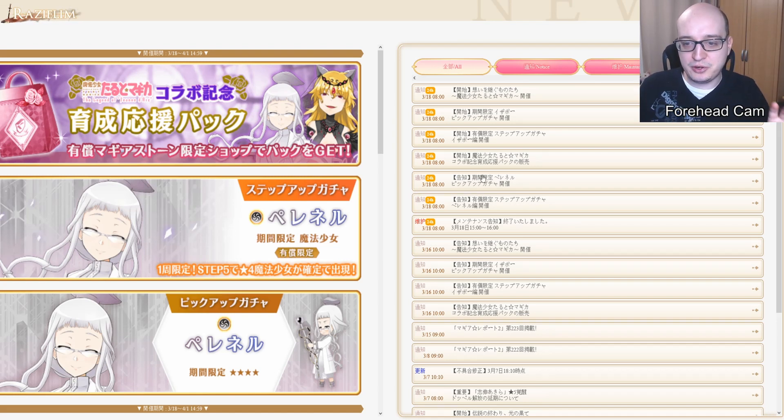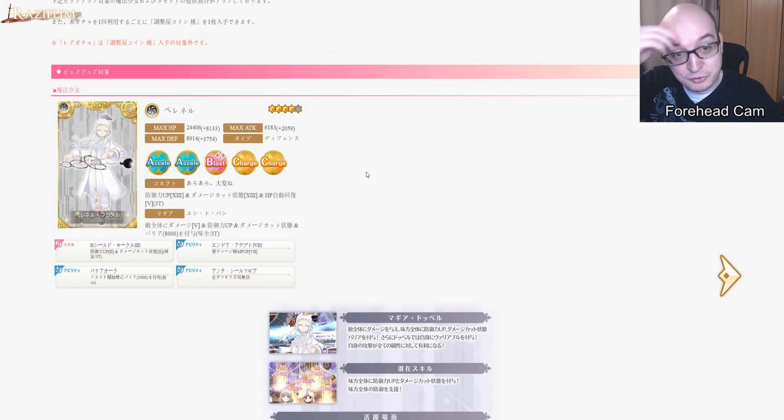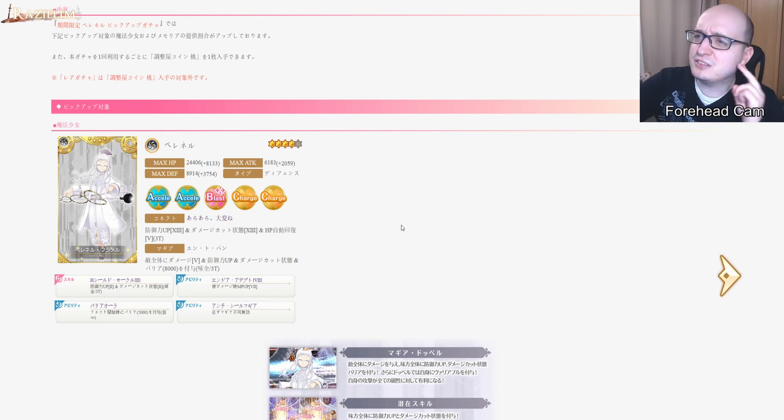Next up is the other unit coming on the 24th — Pernell Flamel. She's a void-type character, which I predicted on Discord. She also has her own step-up gacha launching alongside her on the 24th. That means there are going to be like five or even six gachas running at the same time until around April 1st, which is going to be insane.